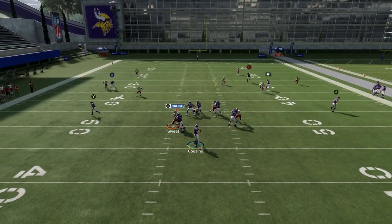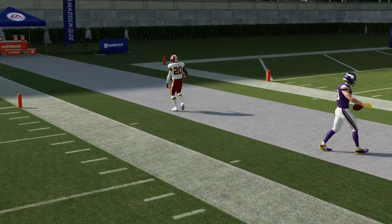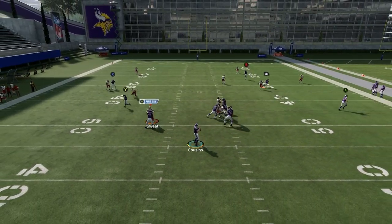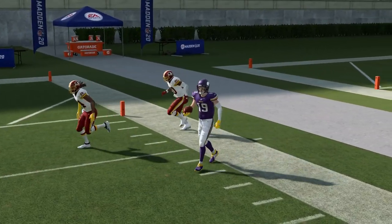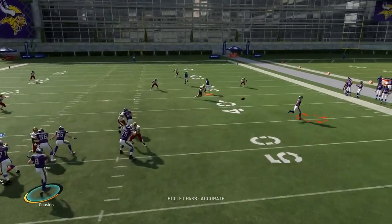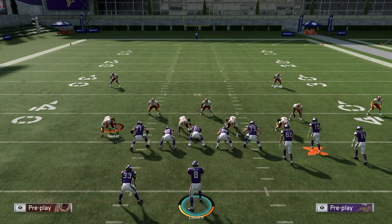In years past, the only corner routes that would get over the top of cloud flats were the ones that ran really deep. But as you can see, Josh Norman is literally nowhere to be found when defending this corner route — and this is a standard corner route you could find in pretty much every formation in the game. He can't defend that, and look how much he's giving up in the hard flat too — we're picking up seven yards there as well. So that's why cover two defense is bad this year.